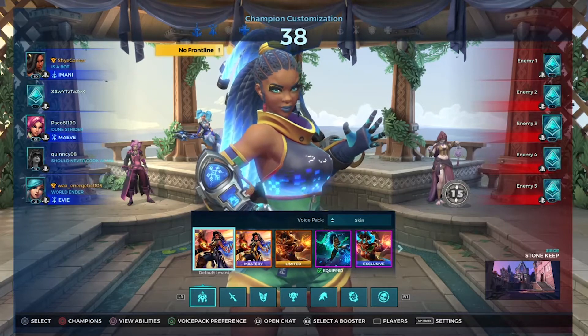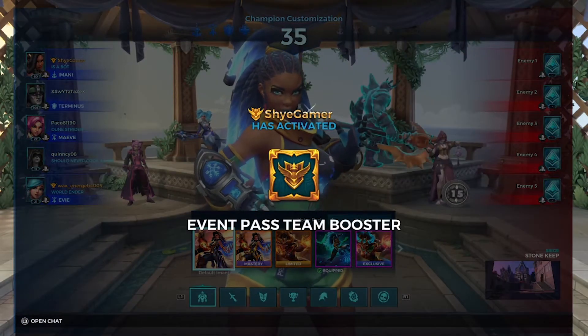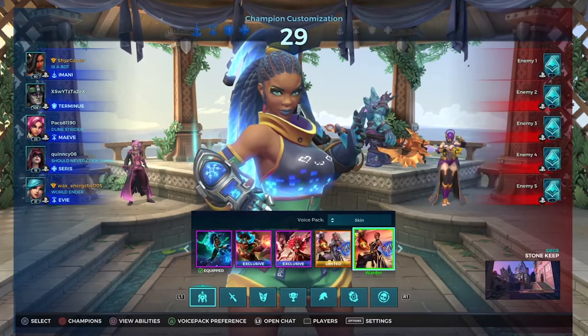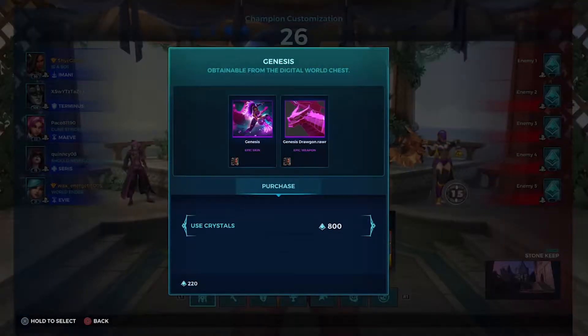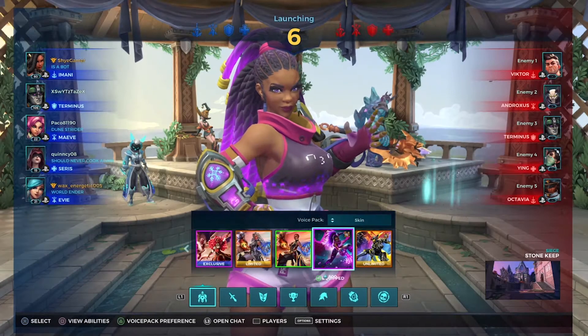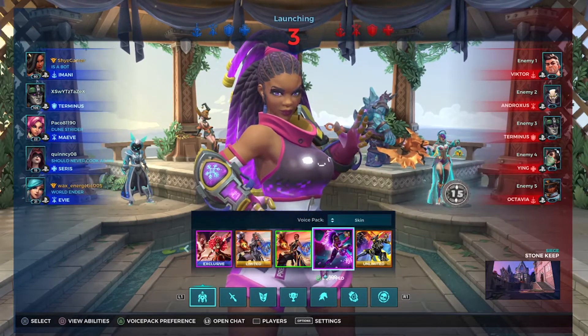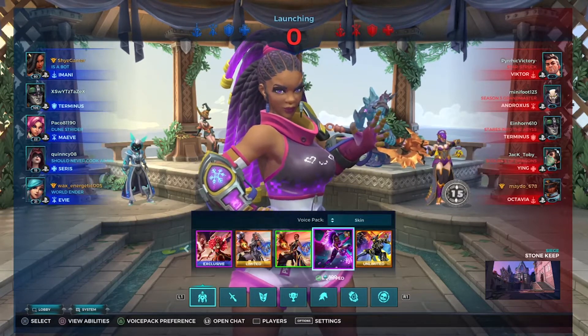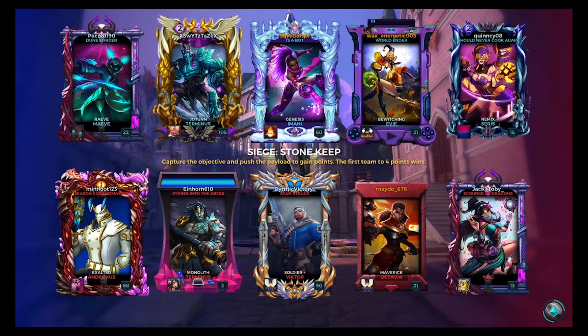Alright, let's hope it works this time. We're going to use a team booster so everyone can get a nice skin. We're going to go for the Genesis one. Oh — did you see the dragon? That pink dragon looks amazing! It's called Genesis and the dragon looks really good. I'm not sure how the effects are going to work since the skin is purple and ice is not normally purple, so I want to see how this one looks.